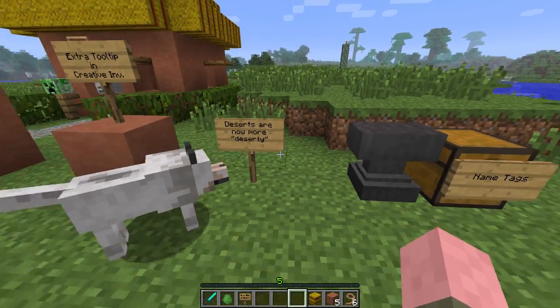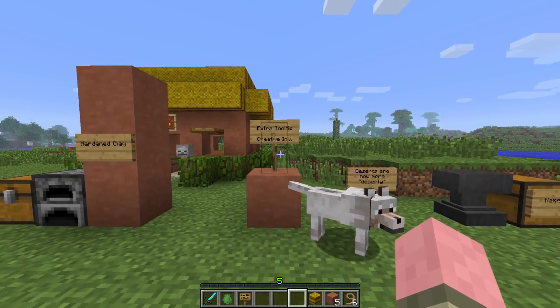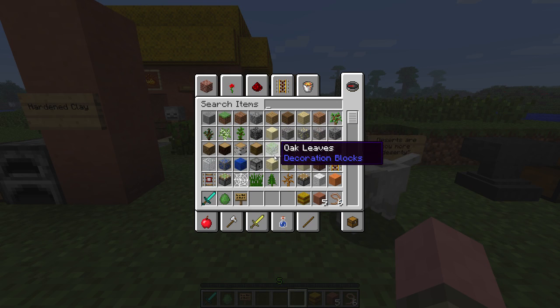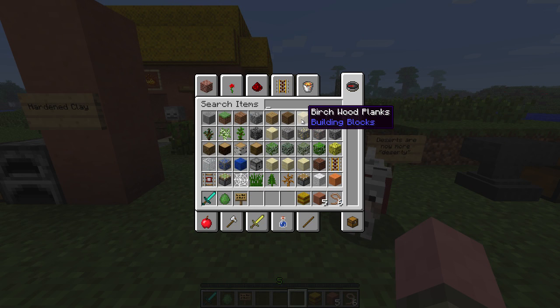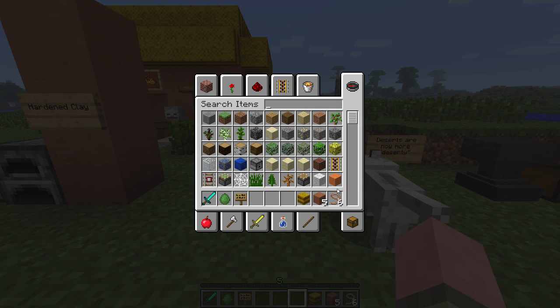Deserts are now more desert-y. We're gonna take a look at that in a moment. But first — an extra tool tip in creative inventory. So when you go into creative and you point to something, you get a little blue label beneath the name of the item, which gives you a general indication of what it is: tool, building block, et cetera.